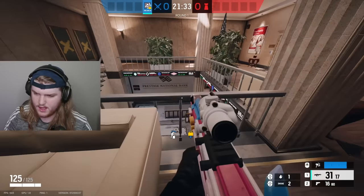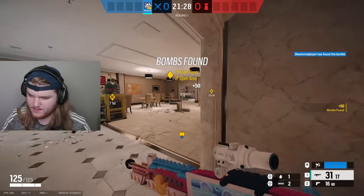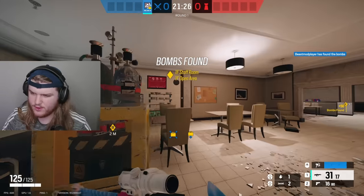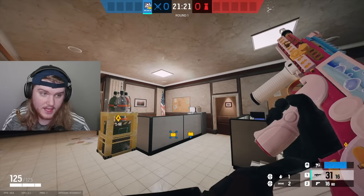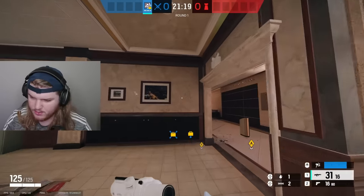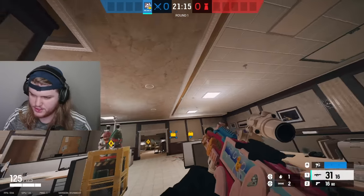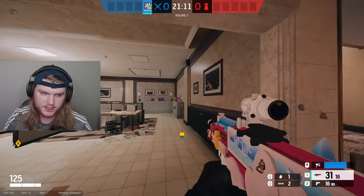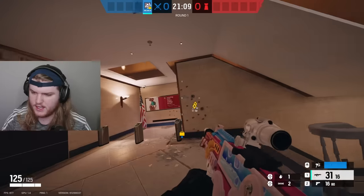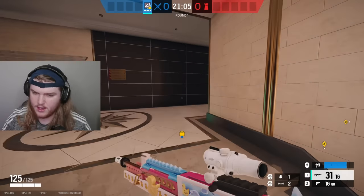For the next bomb site — Staff Room and Open Area — what you want to do is play a lot of vertical. You're going to want to bring Sledge, Buck, maybe even Ram if you want — just choose some vertical play operators. You're also going to want at least one hard breacher, maybe two depending on the circumstances. Then you're going to want to take upstairs.